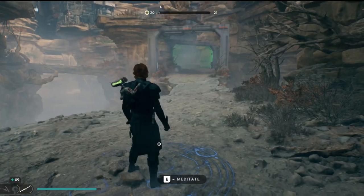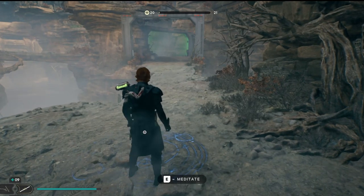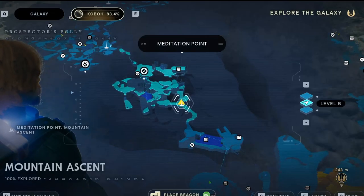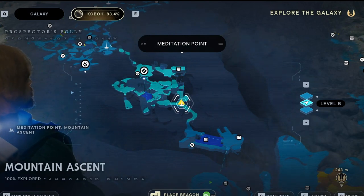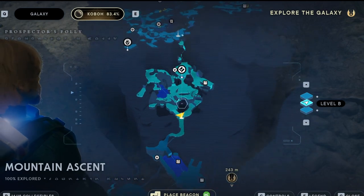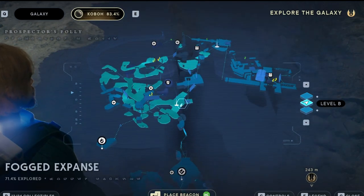Welcome back to another Star Wars Jedi Survivor video. In this one, I'm going to show you how to find the Fogged Expanse Meditation Point in Prospector's Folly. Right now, we are at the Mountain Ascent Meditation Point — pretty simple to find. If you don't have your map opened up, you're not going to know which way to go, but the Fogged Expanse is right here.